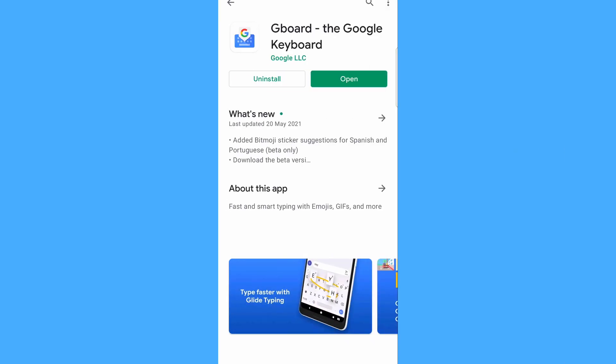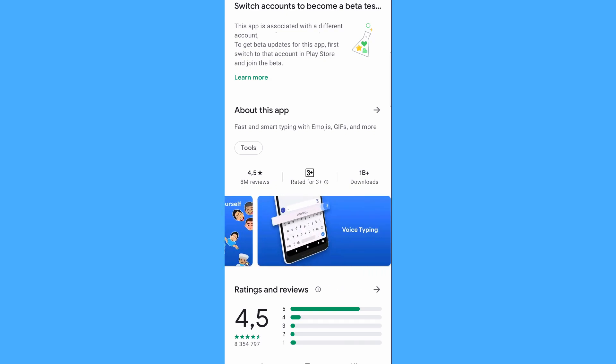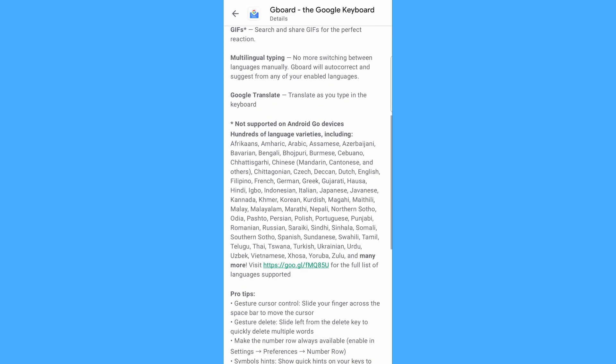We're gonna give you three options — this is our personal opinion, you don't have to follow it. You can use any one you want as long as there's a clipboard. Here are three really good options. Firstly, the Google Gboard. This is a really solid option — it's made by Google so you know it's good. Gboard has a lot of cool features, but most importantly for us, it has the clipboard, which is what we're after.